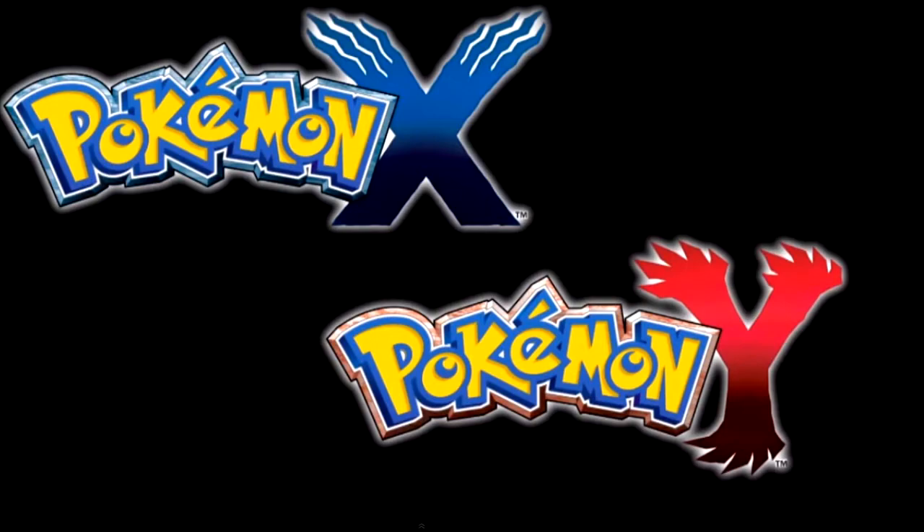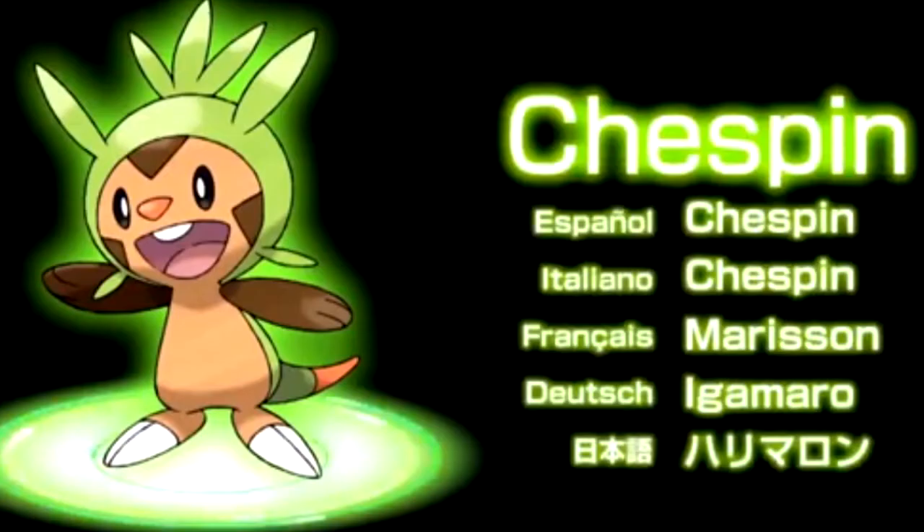On to the first Pokemon, and that is Chespin. Chespin is clearly the grass-type starter Pokemon for 6th generation. It looks like a chipmunk-type Pokemon. It has one little buck tooth, and it kind of has a grassy green hairstyle, very sharp feet and standard arms. Like most starters, very, very small, and a cute little tail on the back there. It's called Chespin, and if you really want, there it is in the other languages as well.